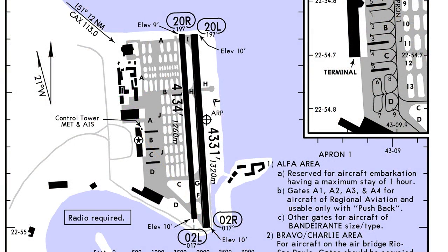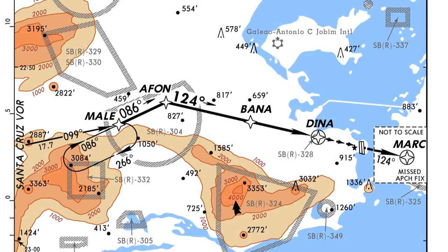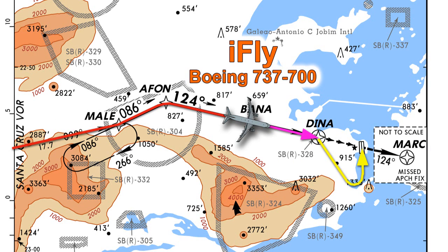The last thing to remember is that the runway is very short — only about 4,300 feet — which is very short when landing a big airliner, so we need to touch down as soon as we can. For this approach we're going to use the iFLY Boeing 737-700. We'll pick up the approach just a few miles before Dina and show the circle-to-land part. Let's get inside the airplane and fly this approach.